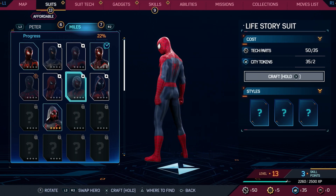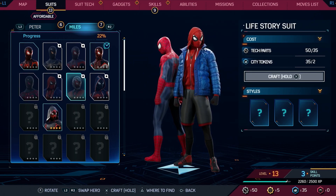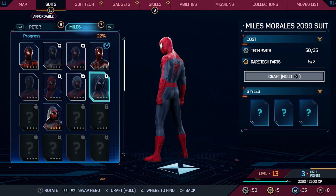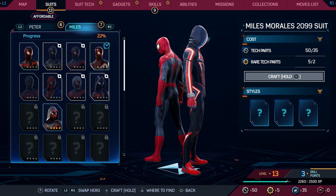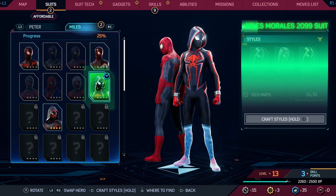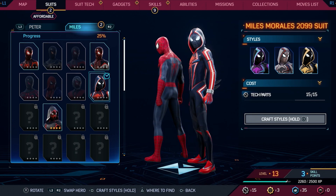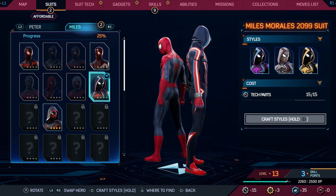Let's see what else do I have? Let's go from over here. Miles Ross 2099 suit — these are the styles, I'm gonna stick with this one, dude.